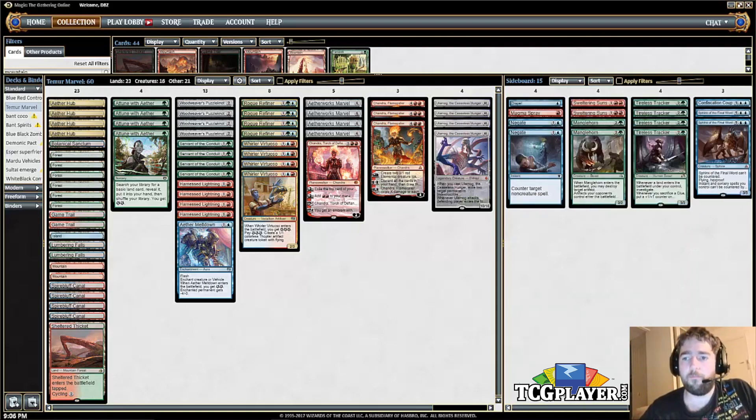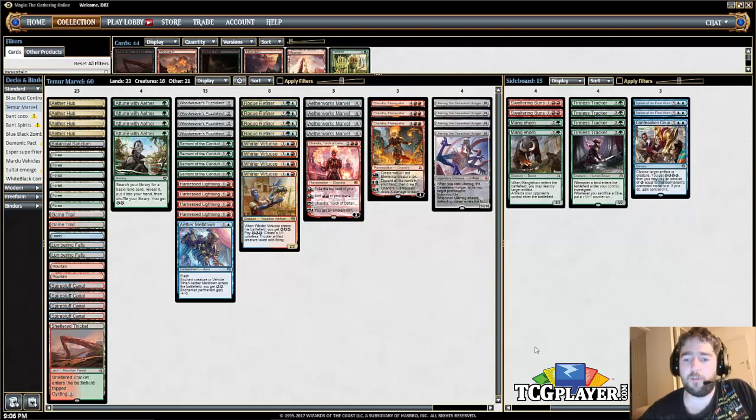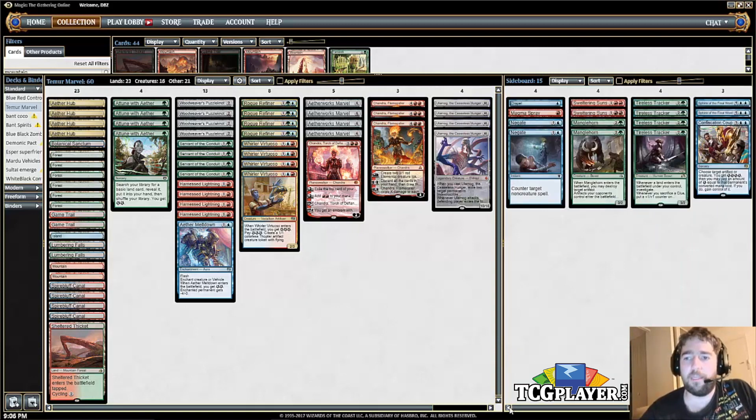Sphinx of the Final Word is really only here against control. Blue-red control is still a deck, and this is probably your most difficult matchup. The Sphinx can potentially give you free wins against control because of how difficult it is to deal with. One Confiscation Coup — it can take an Aetherworks Marvel, it can take annoying creatures. It's good against Black-Green, which is still a deck. It's only a one-of because it is a five-mana spell, but I can see playing one or two in the list.